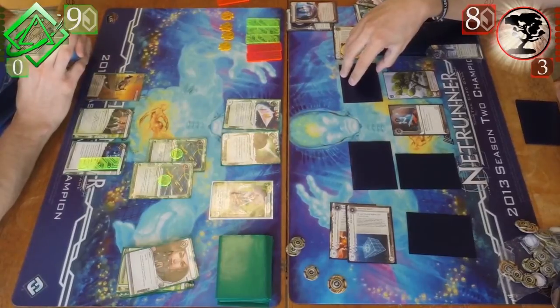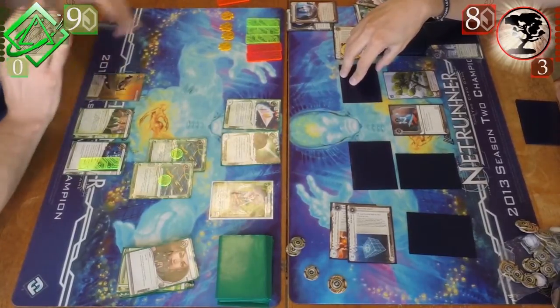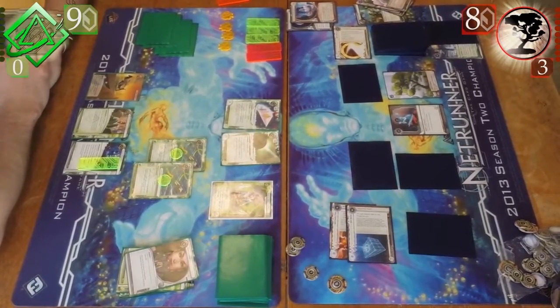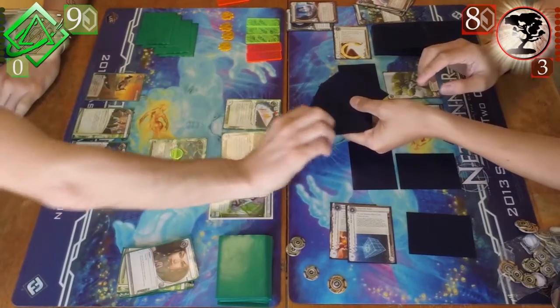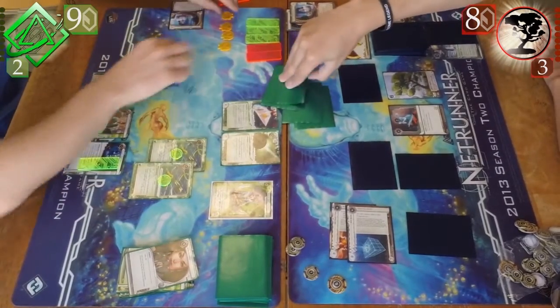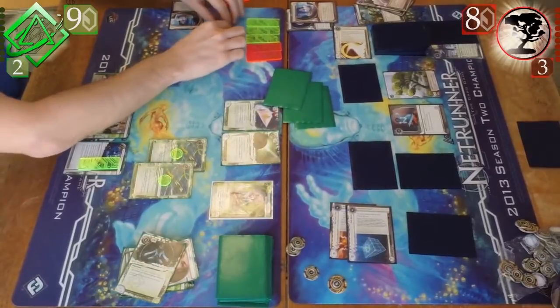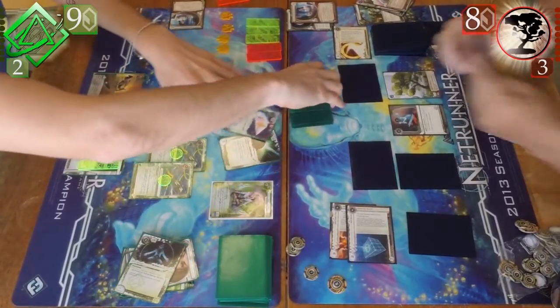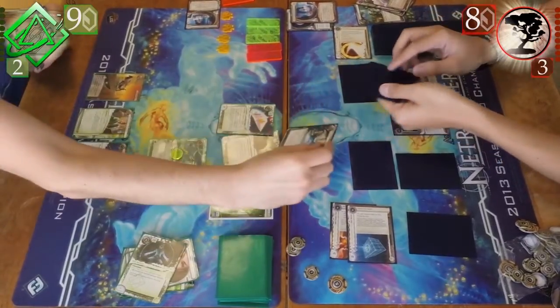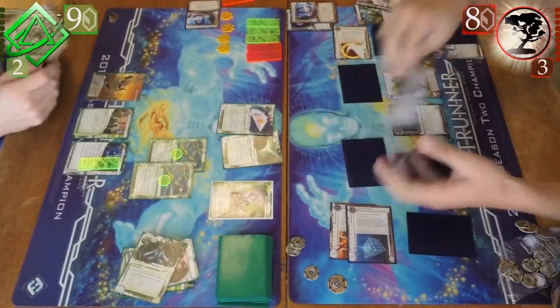I decide to run HQ. I know he has at least the one Chronos Project still in hand. And it looks like in his hand there's another Breakthrough — which I'll steal. He deals more net damage, which hits the Net Shield. I probably should have played the Net Shield before I decided to run into HQ, but I didn't. So that net damage stays online and keeps tagging me.